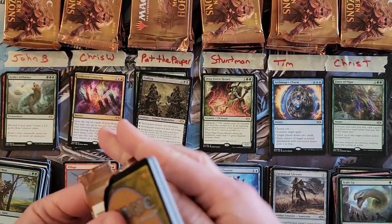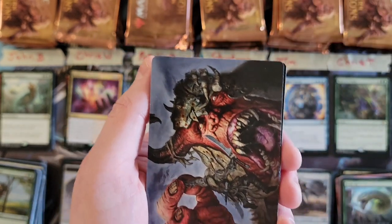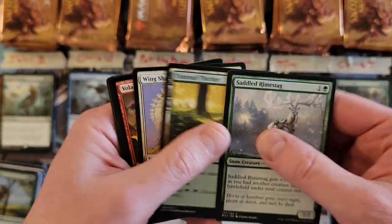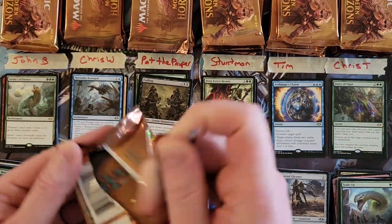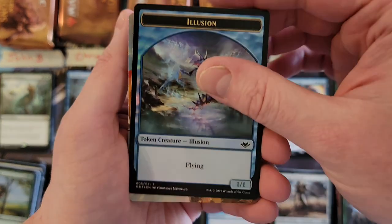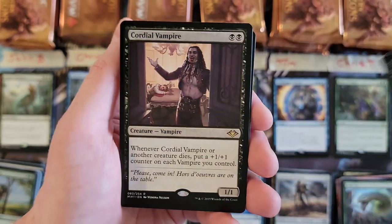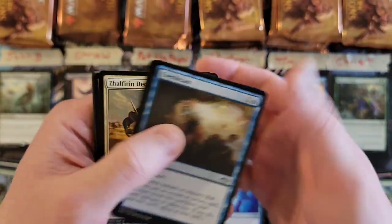Chris W, your third and fourth packs — still no mythics yet. Swamp, Mirrodin Besieged, nothing in the uncommons worth pointing out. Second pack: snow-covered swamp, Cordial Vampire — yeah, that's a decent card. We're about at the halfway point of the box, which means all the mythics are still left.